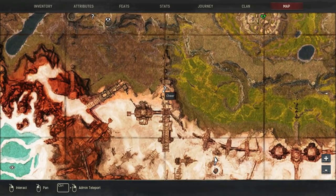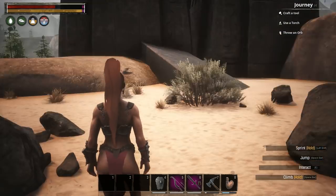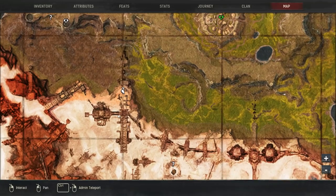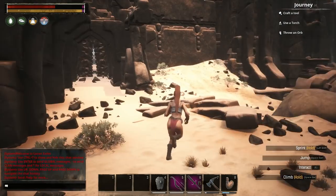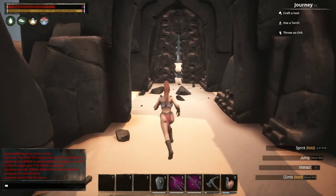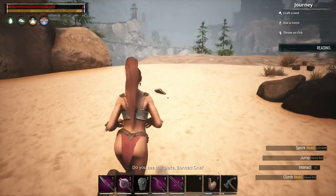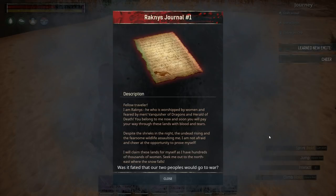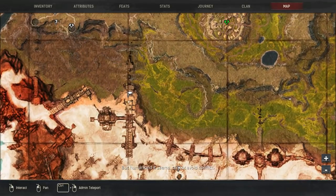Going further up, this is the Cheer emote. This is one of those locations I always seem to forget. After searching around — there's a tablet here, and right here in the sand is the book that teaches you the Cheer emote. Sorry about getting a bit disoriented. This is the location on the map. Next, we're going to go to the push-ups emote and then come back down on the right side to get the other emotes.